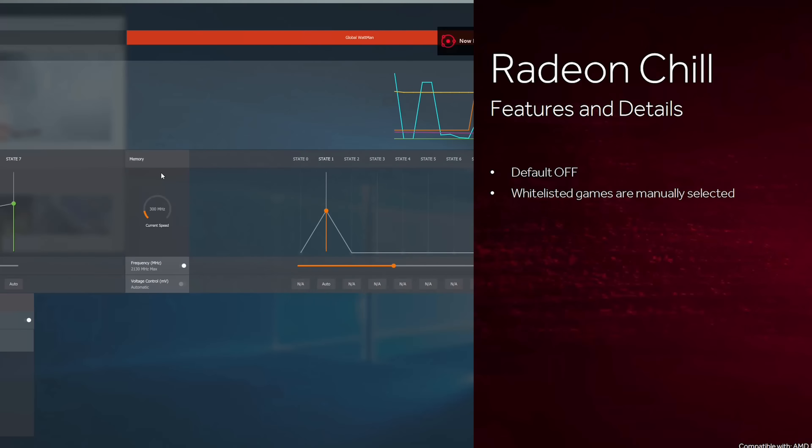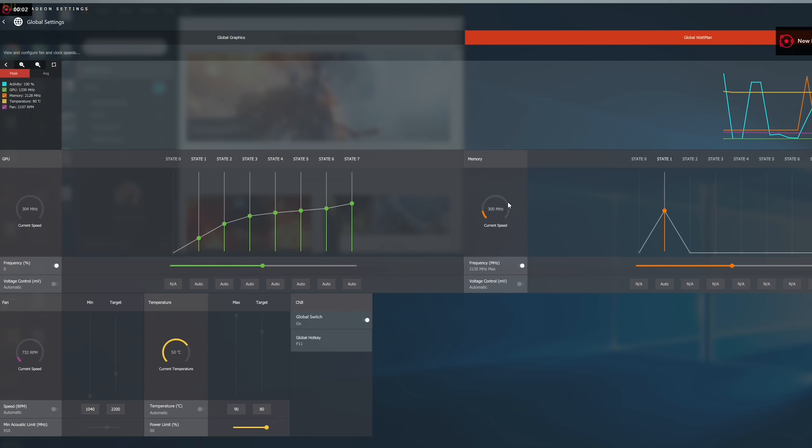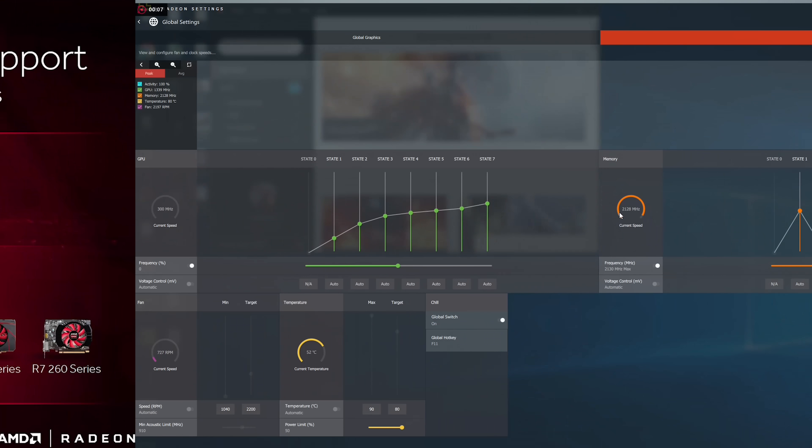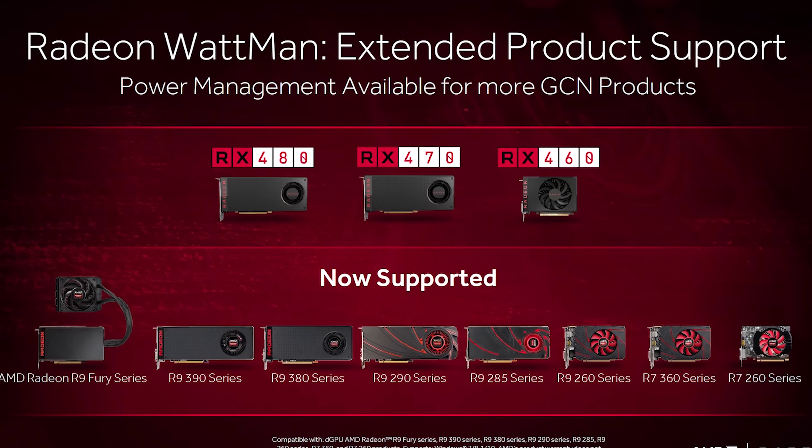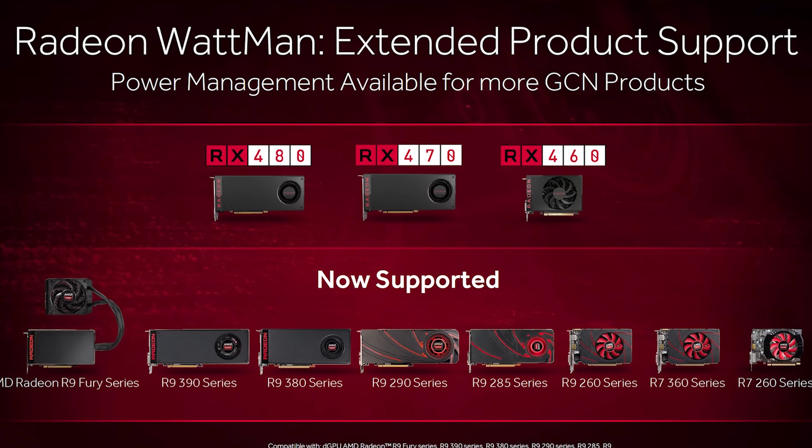Besides quicker frames, the Chill feature also boasts power savings and the promise to keep your GPU cooler. Keep in mind support for this Chill feature will be limited to GPUs supported by the global Wattman feature — that is, the R7 260 and upwards. That all sounds good on paper.